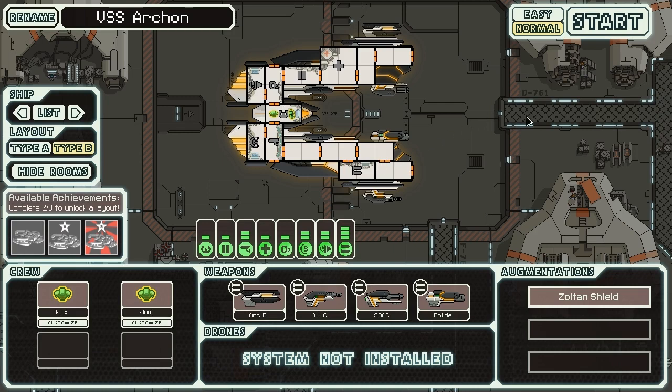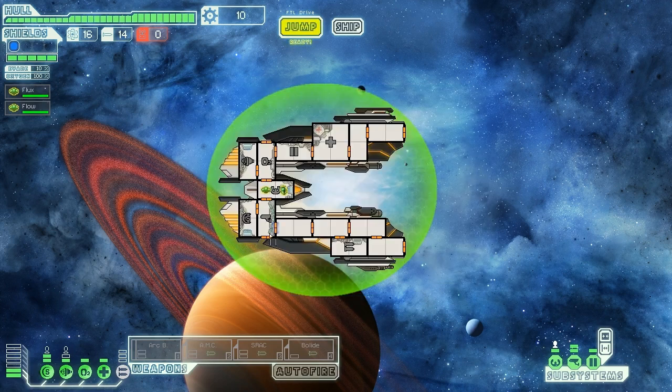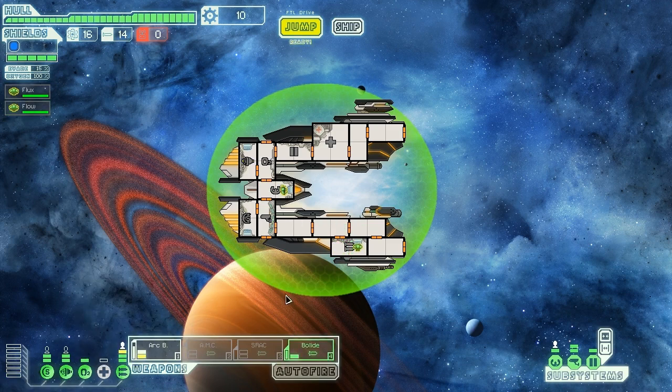It's about time to get started — we're playing on normal. Here we are: the data we carry is vital for the remaining Federation fleet; we'll need supplies for our journey and to explore everywhere we can. Pretty standard stuff, as these events haven't been changed yet. Turning on our arc beam and Bolide rockets. Let's send Flow over to the weapons system and power up our engines — we want that fast fire rate because our weapons are a bit slow, especially the arc beam which is our primary way of fighting early on.